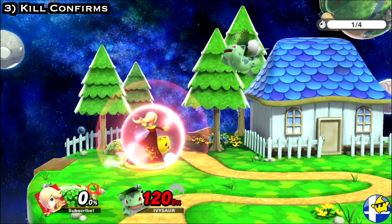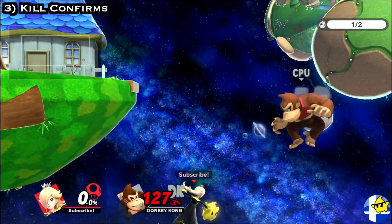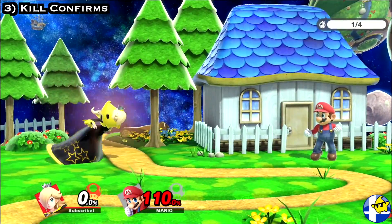Like most characters, Rosalina most frequently gets kills with well-timed smash attacks or aerials other than her Nair. However, she has quite a few methods for confirming kills off more convenient attacks.